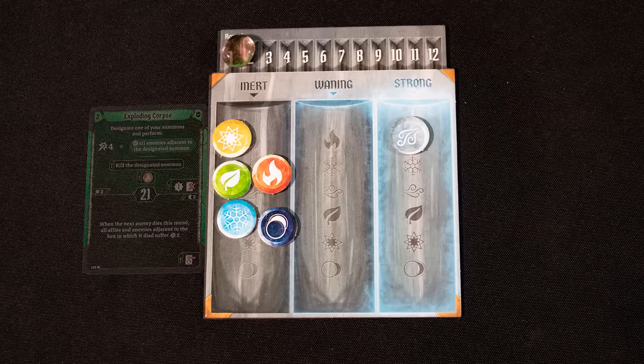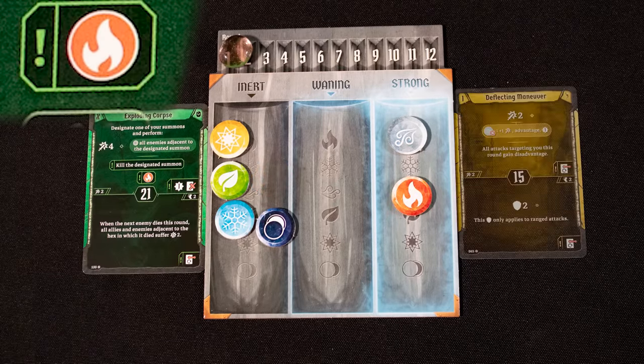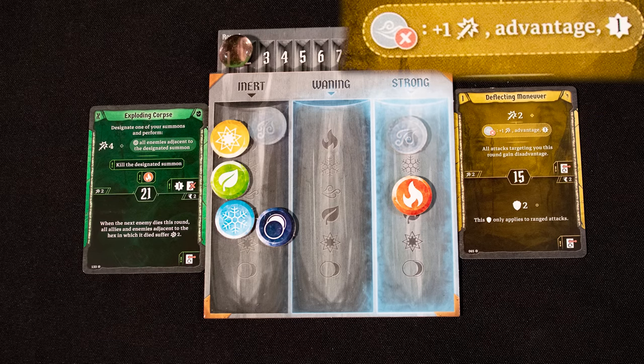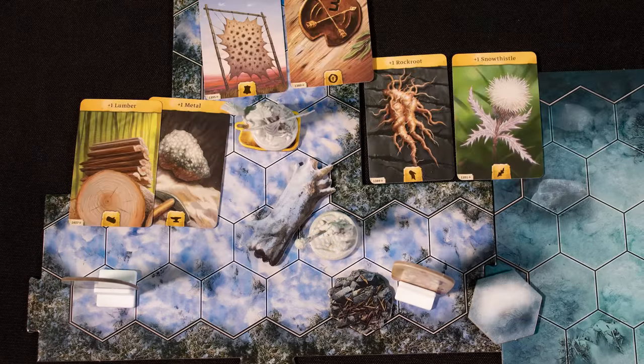Elements also have an impact on play. Some cards will show an elemental icon, and when they do, you advance that element right. Elements can also be spent by cards for bonuses — this one uses wind here to get extra effects.